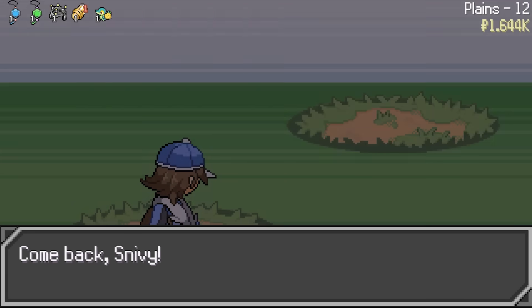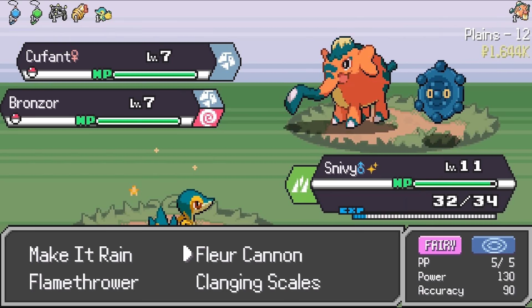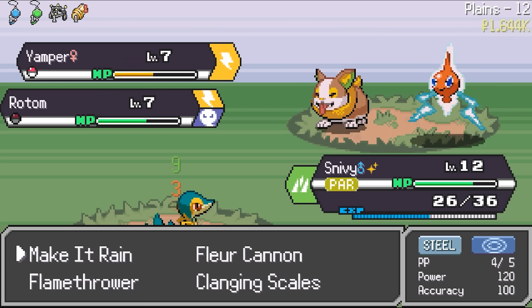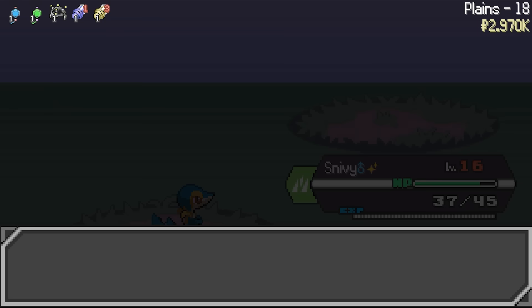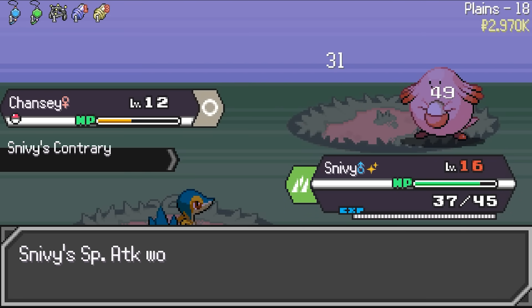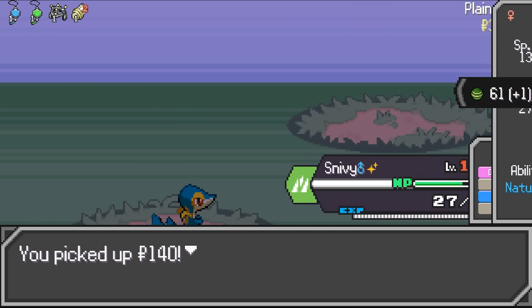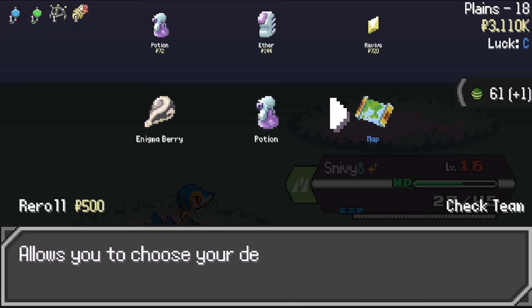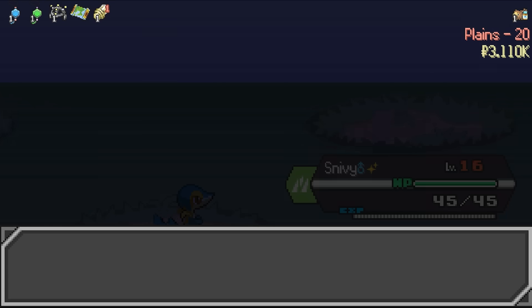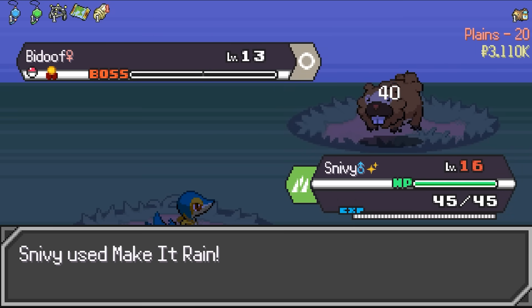We now move towards the plains and encounter our first double trainer battle. They sent out two Steel-type mons, so our first option here is to use Flamethrower. After they're taken out, we can make use of Make It Rain. Floor 18, we run into Meowth and Chansey. I think it's time to get a second party member on the team, so we're going to catch Chansey. We receive the map, which is a key item allowing us to choose which biome we can go to. On floor 20, we run into Boss Pidove.